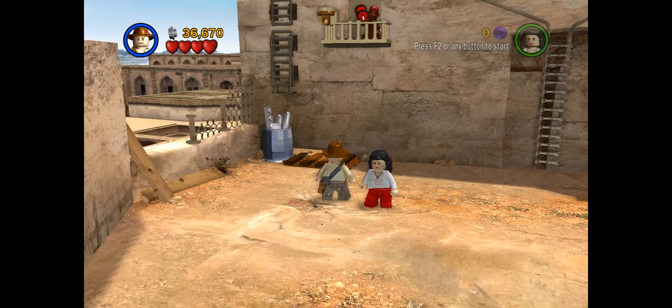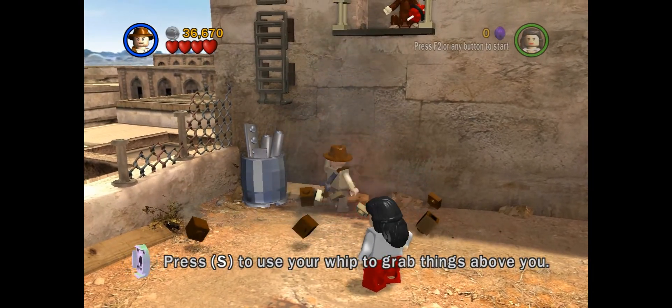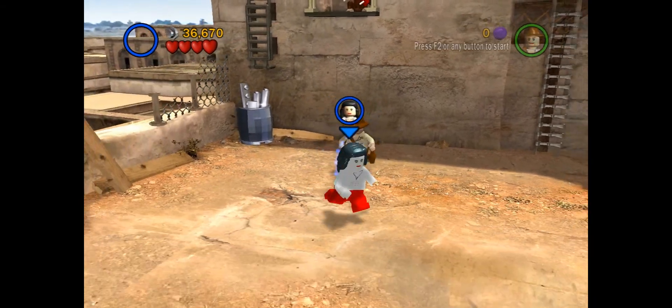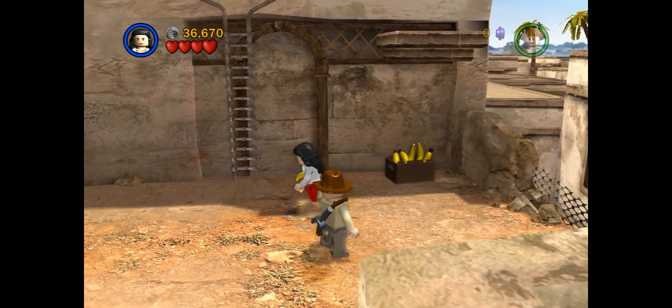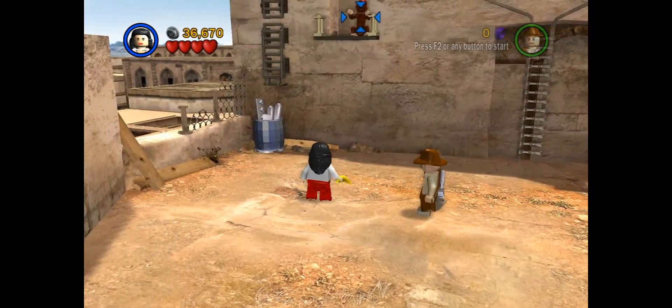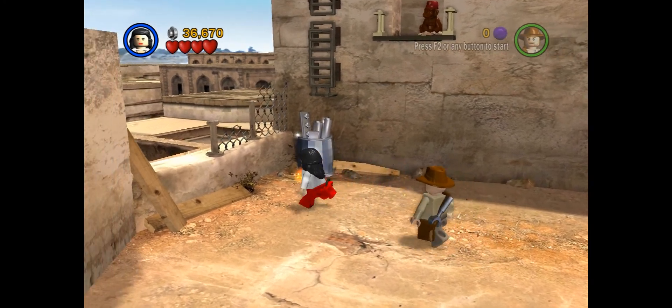The monkey has them. You can't get to the monkey because it's far away. You can just get that out of the way first by using Indy's whip. Grab a banana, and target the monkey. Toss the banana. The monkey gives you dynamite. The dynamite is already lit, so...